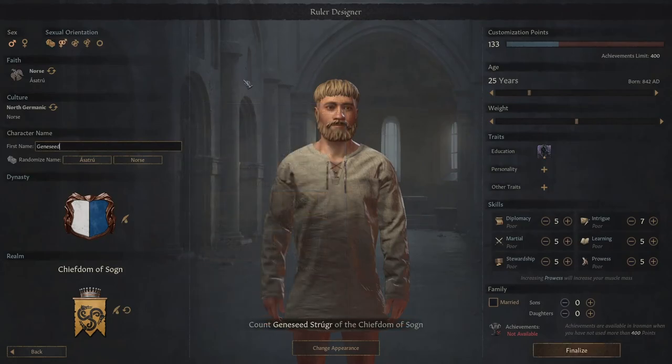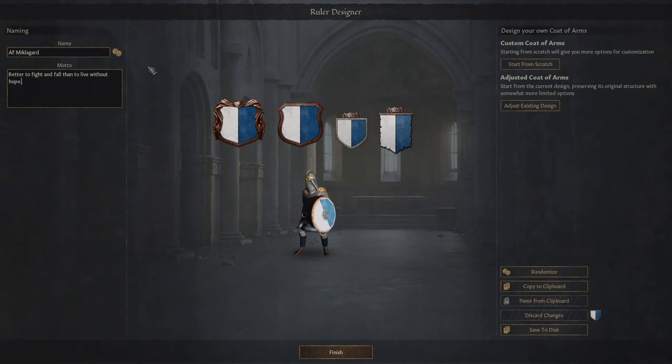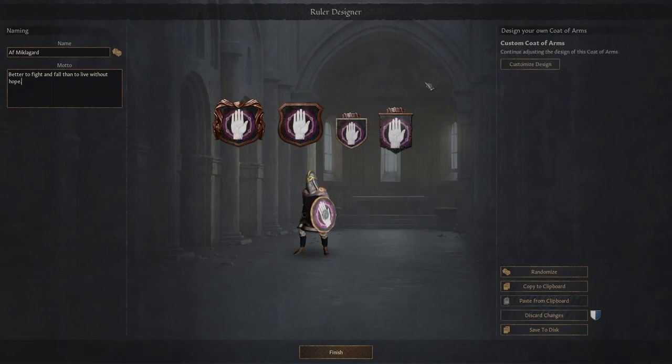My character's name of Jeanseed might give you a clue as to how I'm building him, because I view Ruler Builder as a very gamey, silly system, and I have a very gamey, silly thing I think I'll enjoy doing. First, we need to work on this dynasty. We're going with the family name of Miklagard - essentially of Byzantium - and the motto 'better to fight and fall than to live without hope.' I did just pull that from a Google search for Viking house mottos, however it has a great description of how I tend to play Crusader Kings and strategy games as a whole.